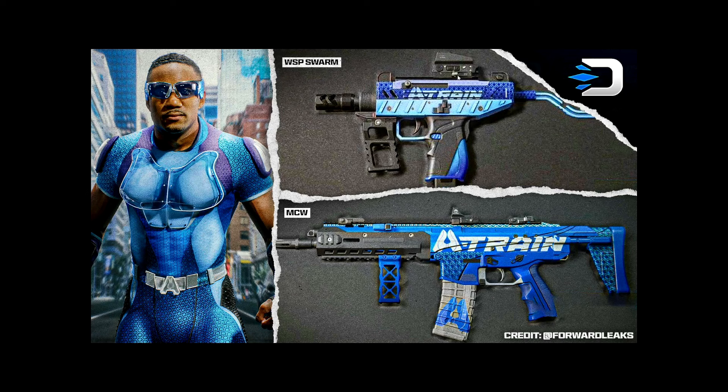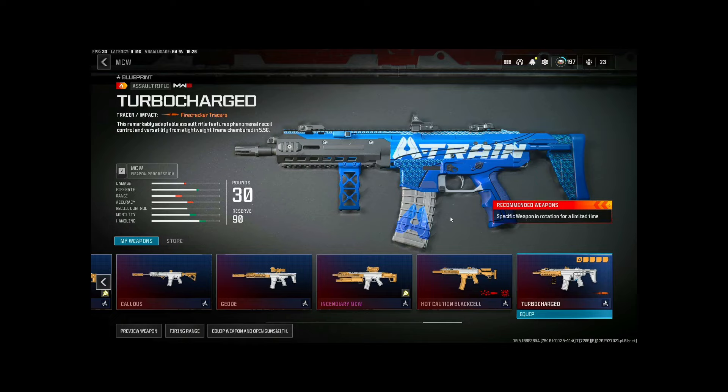Now let's talk about the A-Train loadout. The MCW is one of my favorite loadouts right now — you can use it in ranked or multiplayer, still very very good, probably top three. For Warzone not so much, but we have Swarm which is the best SMG in Warzone and top two to three in multiplayer. This is the Turbocharged MCW with Firecracker tracers — interestingly it has all five attachments and is fully stacked.